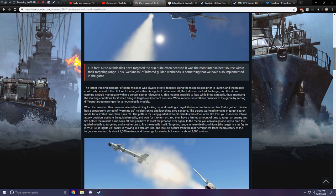Fun fact: air-to-air missiles have targeted the sun quite often because it was the most intense heat source within their targeting range. That's right — these missiles flew all the way into space and are still on their way to the sun to this day. This weakness of infrared-guided warheads is something that has also been implemented in the game.